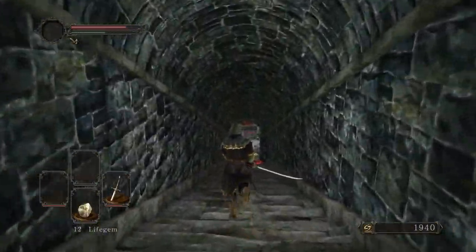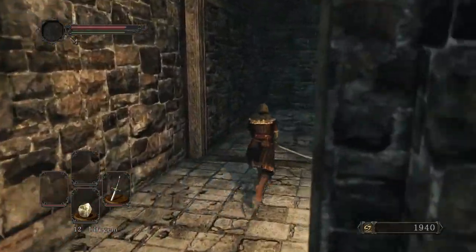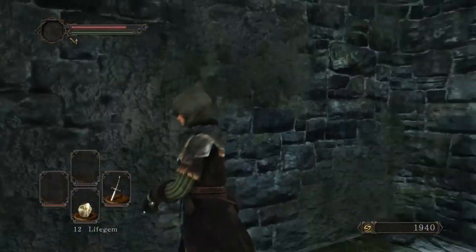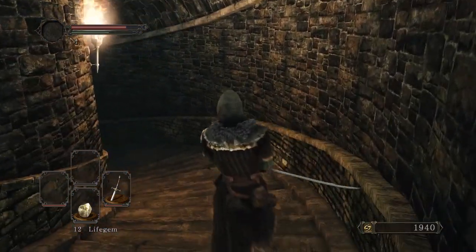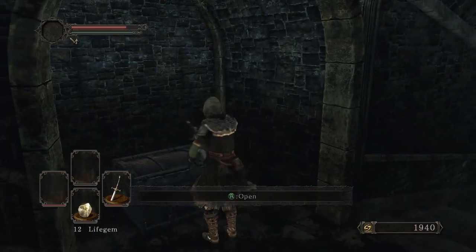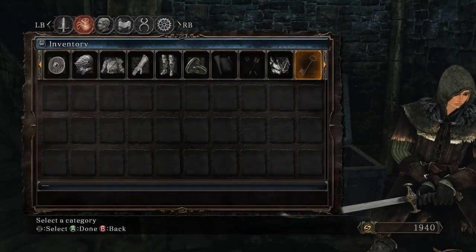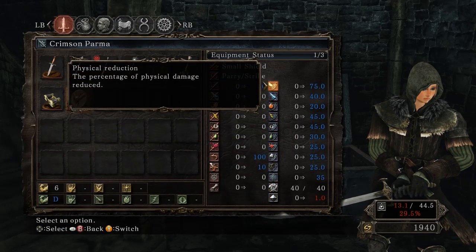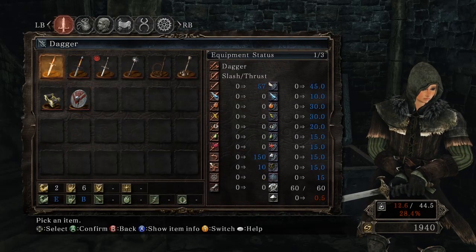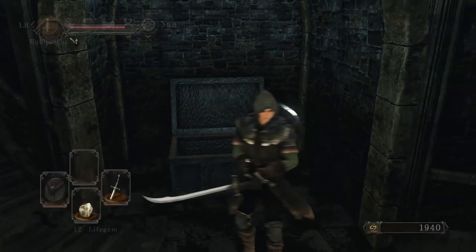If we go down here, this leads to one of the first areas, but there is a shield I can pick up down here. This is actually kind of meant to be the second area to go to, but you can go here first if you want — it is a little more difficult than the other area that's meant to be first. I pick up the Crimson Parma — 75% physical damage reduction, stability 35. It's only five points better than the scimitar, but we'll go ahead and put it on.